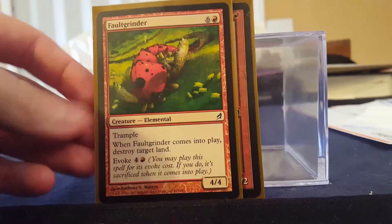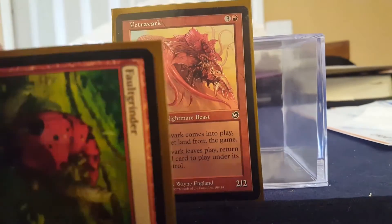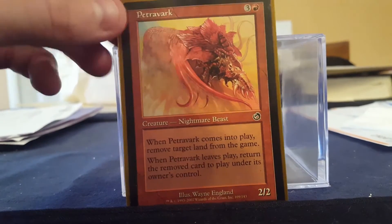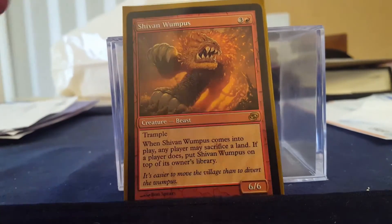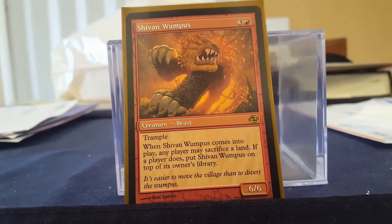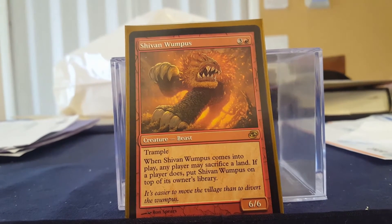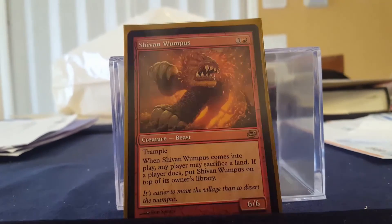Detritivore is suspended and I get to destroy target non-basic lands every time I remove a suspend counter, and its power and toughness when it comes in are equal to the number of non-basics. Avalanche Riders is a hasty 2/2 for four mana and when it comes into play I can destroy target land. Orcish Settlers is a late game mana sink — two mana but late game I can pay double X and red, tap it, and destroy X target lands. Fault Grinder is just a big body — I can even cast it for its evoke cost just to destroy lands. Petrovark exiles a land when it comes into play and returns it when it leaves. Shivan Wumpus is a 6/6 trampler for four mana — any player may sacrifice a land, and if they do it goes back on top of my library, but they still have to sacrifice a land and it's a 6/6 trampler.